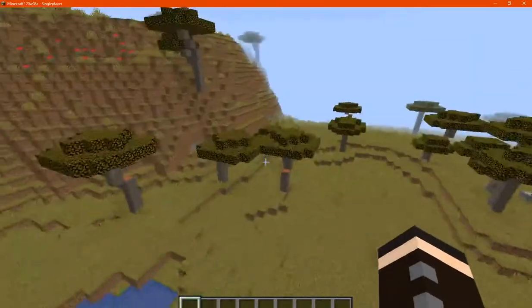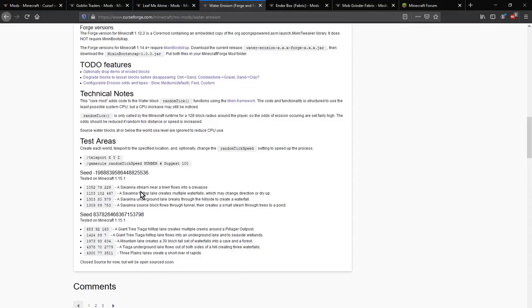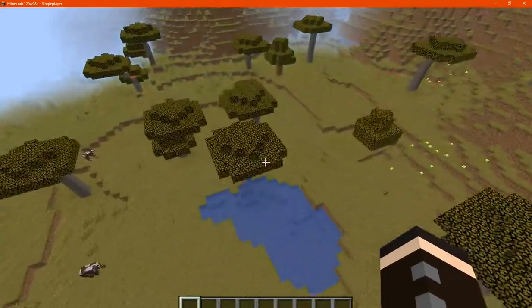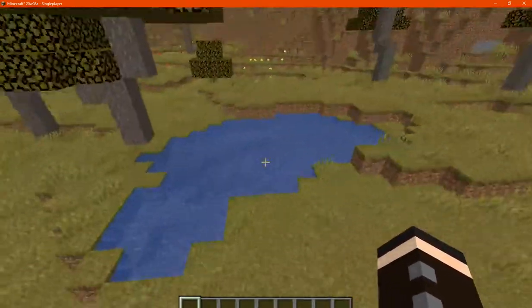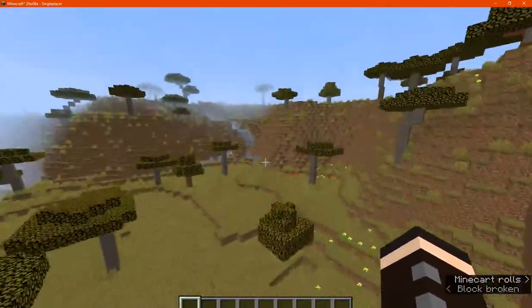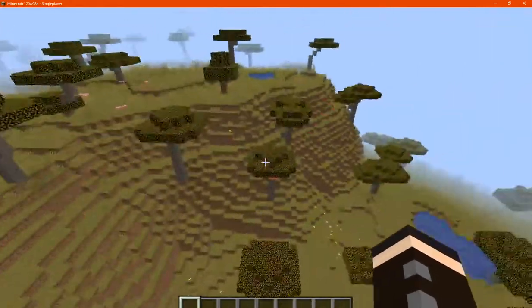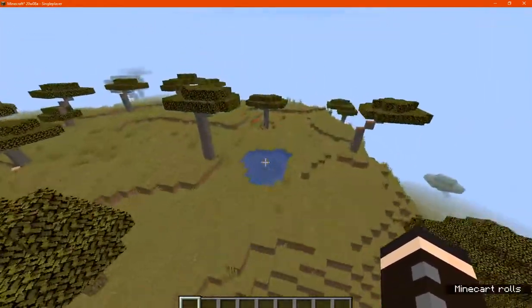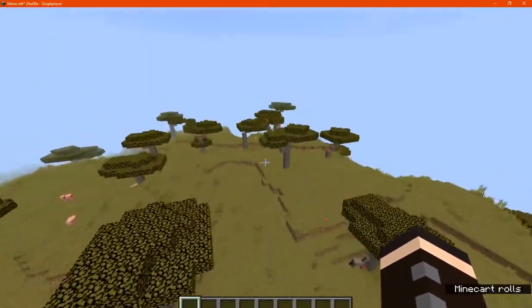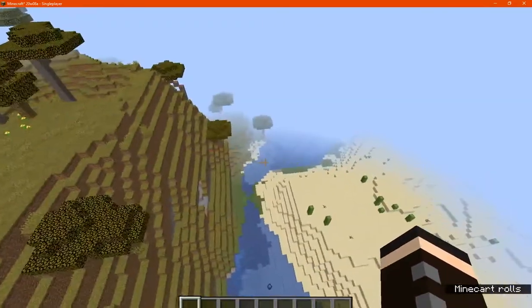There's a hilltop lake that creates multiple waterfalls which may change direction and will dry up. I'm assuming that may or may not be the case because it's in a desert or savannah. There doesn't seem to be much else here besides the lake.